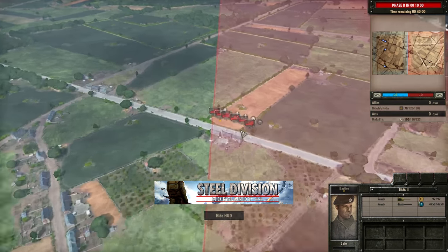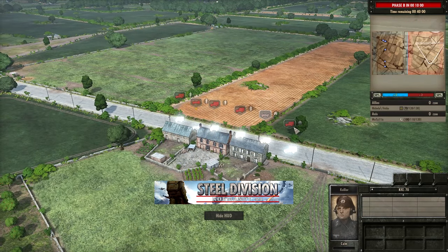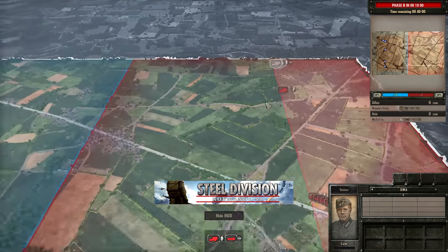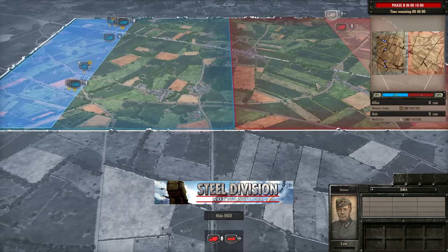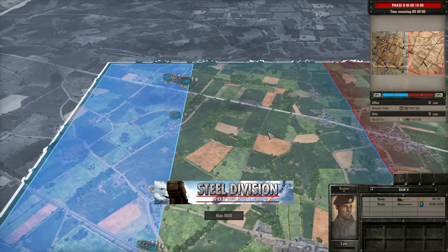On Metallic's side it looks like he's going to be going for the Ostruppen command combo with the Fusiliers and the Pak 38, and on the top side we do see a Panzerschreck, so that could be one way to deal with the Ram 2 if he has one down on the bottom side as well.